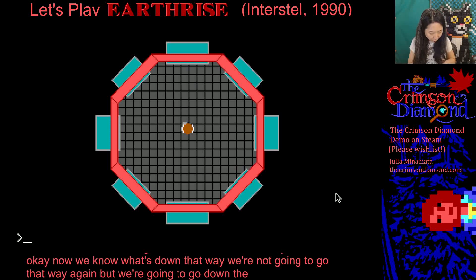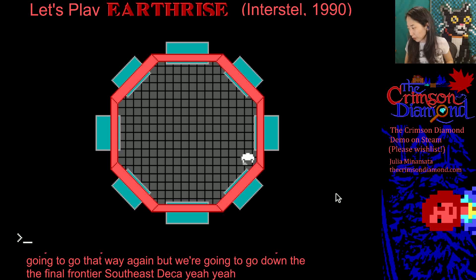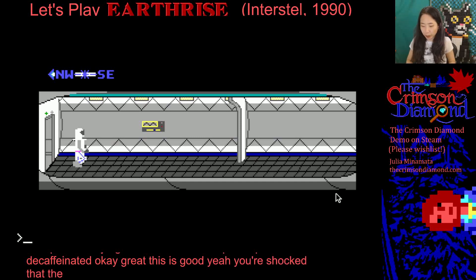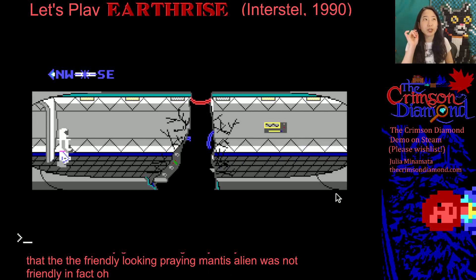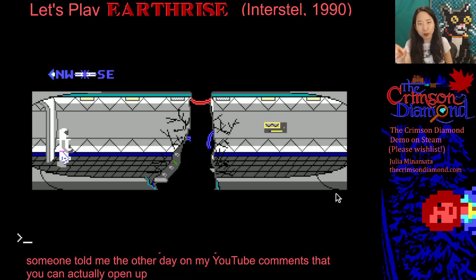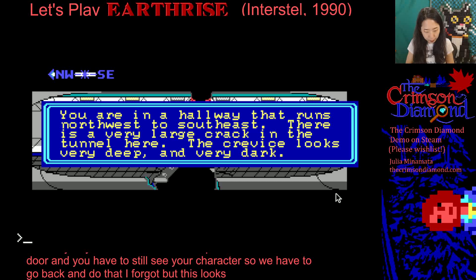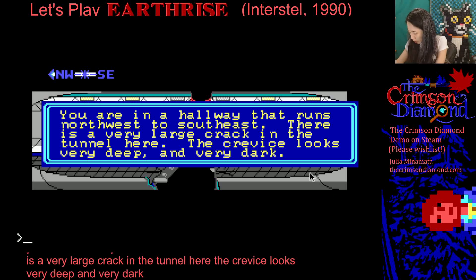You're shocked that the friendly-looking praying mantis alien was not friendly. Someone told me in my YouTube comments that you can actually open up those other bedroom doors — you have to be on a specific side of the door and still see your character. So we have to go back and do that. This looks so good. You're in a hallway that runs northwest to southeast. There is a very large crack in the tunnel here. The crevice looks very deep and very dark. Look, crevice — the deep dark crack looks extremely menacing.